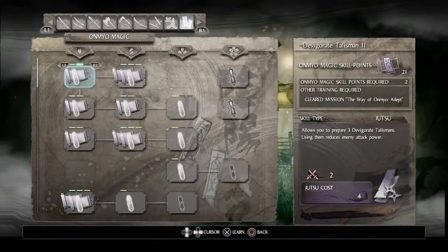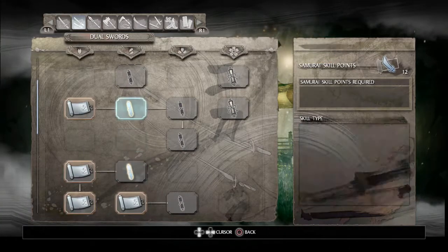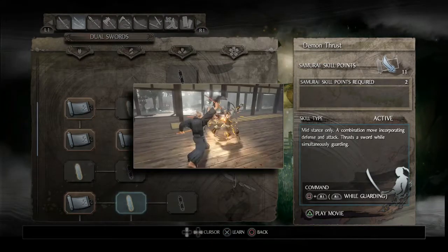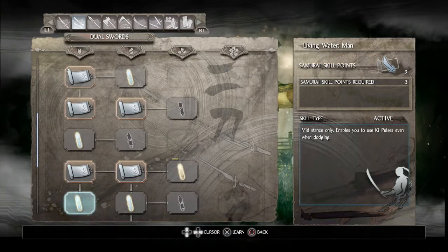We're going to go to the skill settings, go to Dual Swords. We're only going to unlock three things: Key Pulse Man, Demon Thrust, and Living Water Man. I'll show a demonstration of Demon Thrust — basically, while blocking an attack, you can press the button as shown to block. Pretty much like an advance guard in Marvel vs. Capcom — you can push back an attack that you blocked.